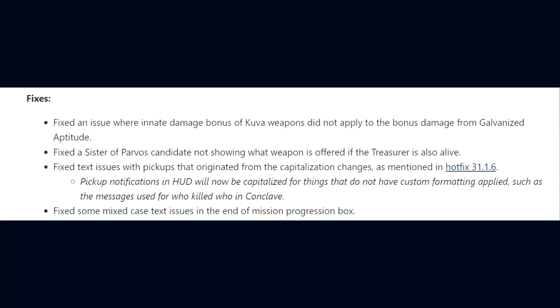As for the game's overall fixes, DE fixed an issue where the innate damage bonus of Kuva weapons did not apply the bonus damage from Galvanized Aptitude. They fixed a Sister of Parvos candidate not showing what weapon is offered if the Treasurer is also alive.